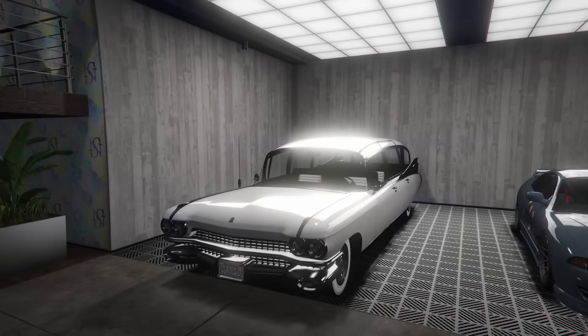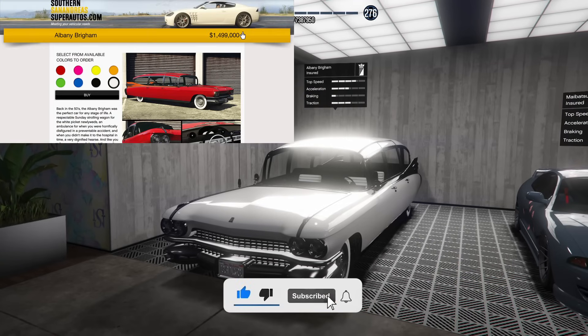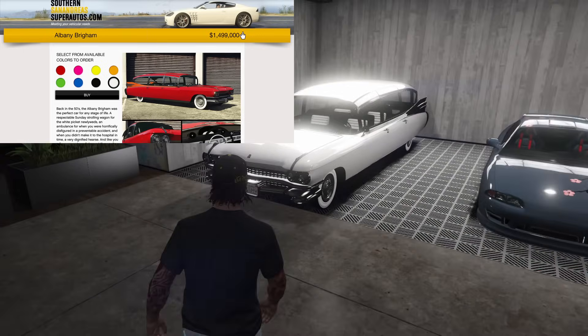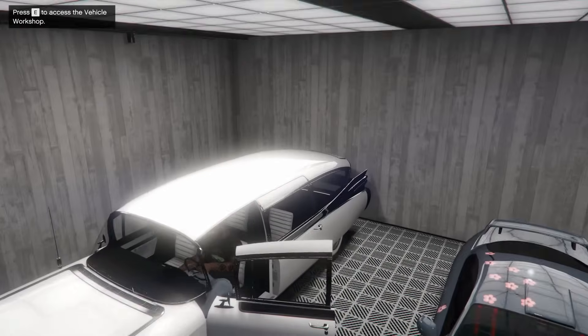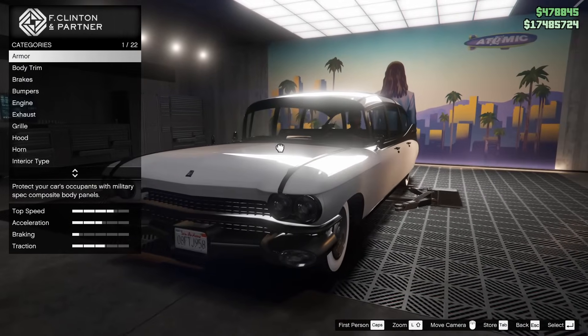Hey boys, it's Harm None. Today we're going to be customizing the brand new Albany Brigham in Grand Theft Auto Online. Let's go ahead and hop into this thing. Interesting looking car. I've heard it's from Ghostbusters, so that's kind of neat.